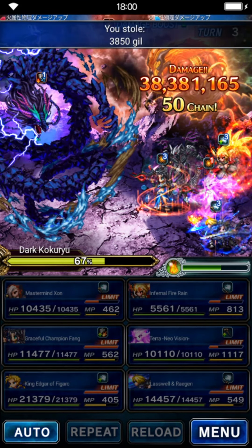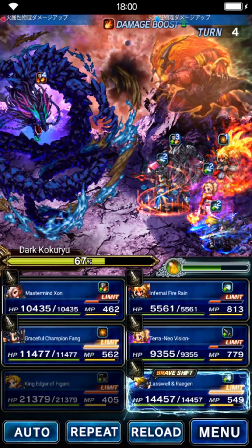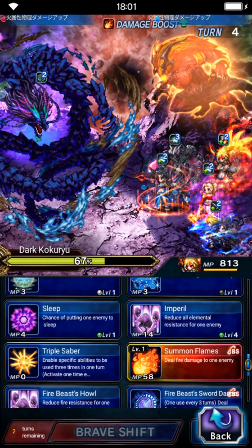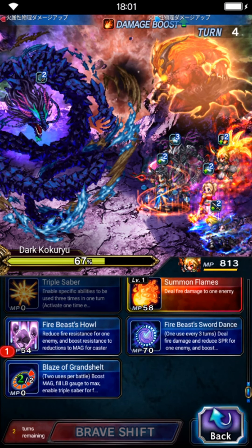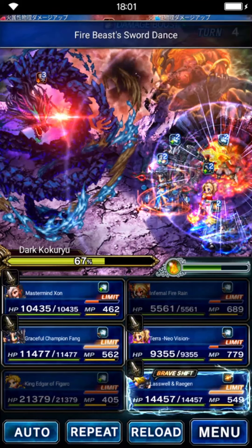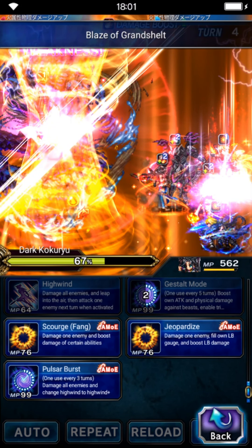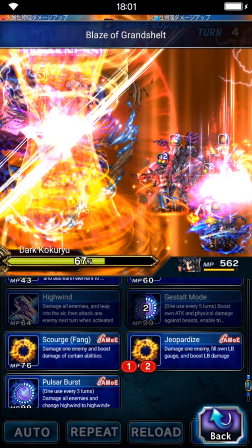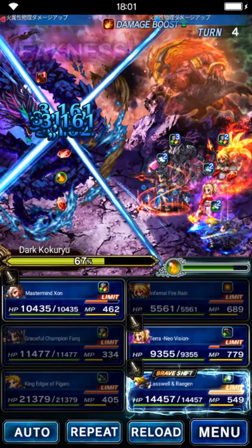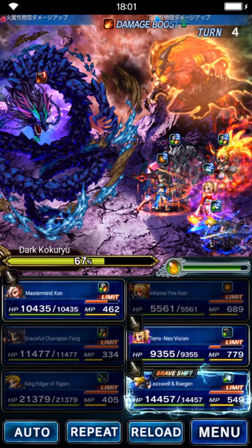On turn 4, we're going to chain and burst down again because Edgar is still in the air and will land next turn. Start with Infernal Rain: triple cast Five Beast Howl, Five Beast Sword Dance, and Blade of Grand Shell. For Fang, if her limit gauge isn't fulfilled, use Geo Paradise three times to fill it - we need her limit gauge to power up her jumping ability. Terra, Legan, and Mastermind Sword don't have anything to do this turn so guard all of them.